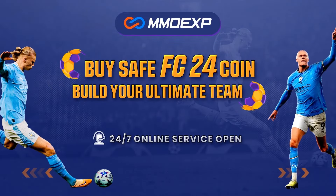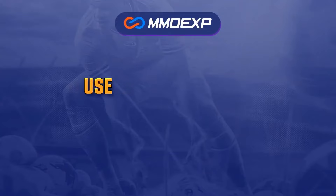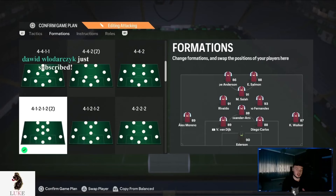For your cheapest and most reliable place to buy FC24 coins, check out mmohp.com — link is down in the description below. Use the code wolf at checkout for five percent off your order.